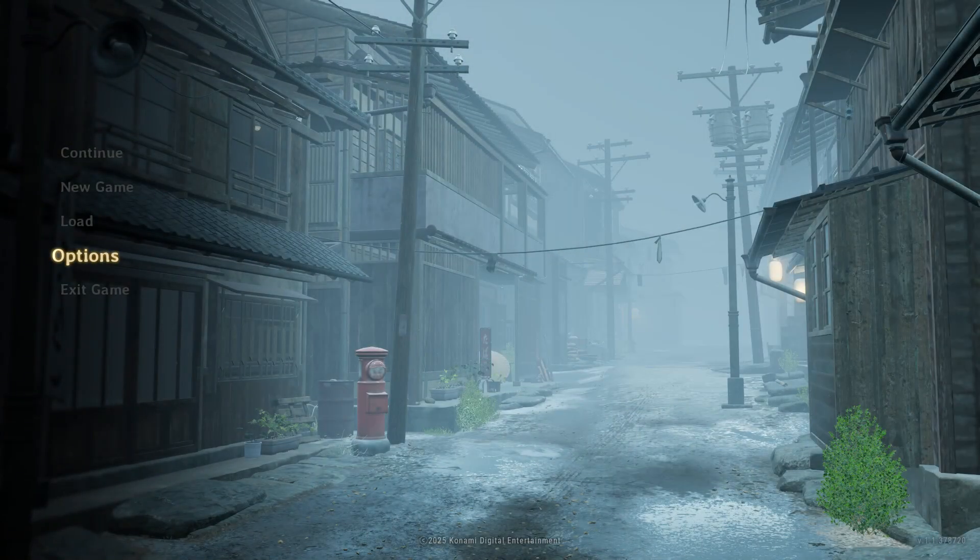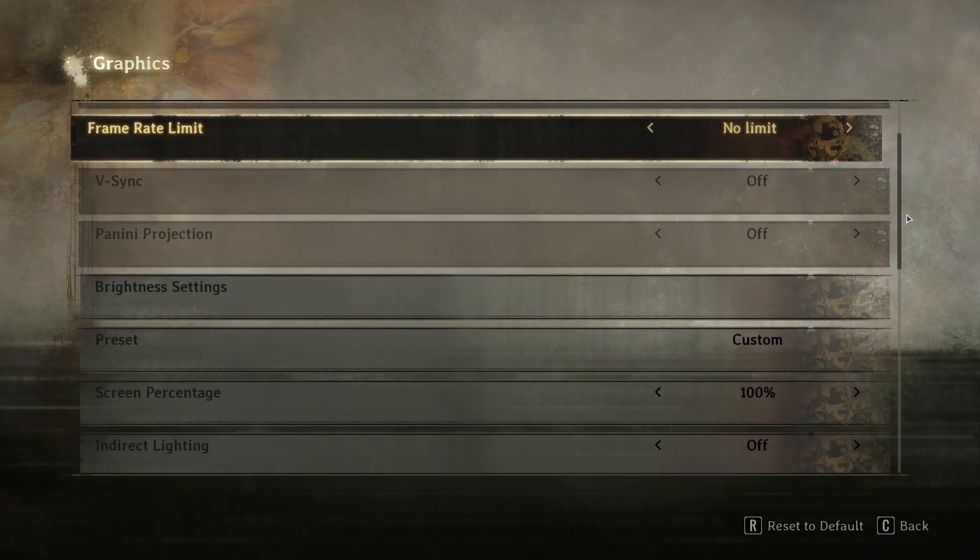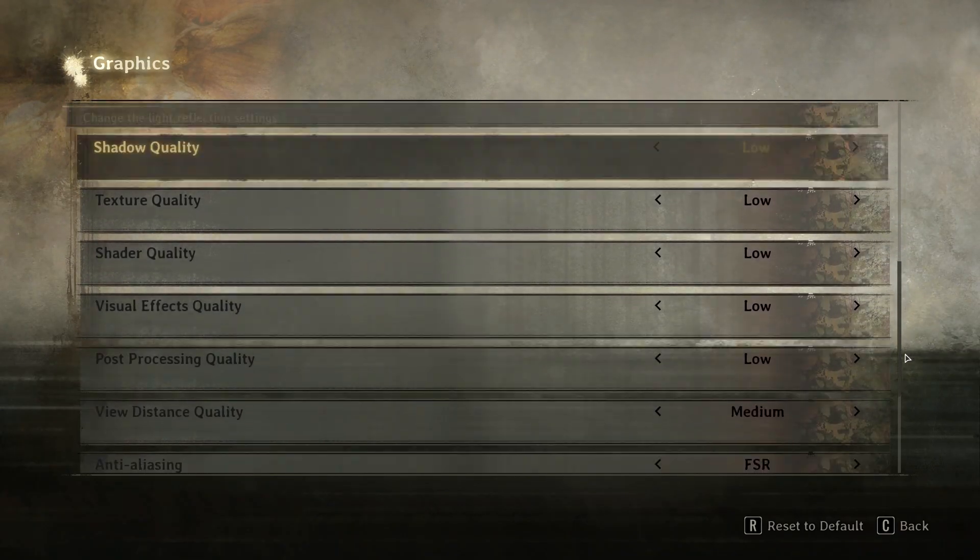First, launch the game at least once. This will generate the config files we need. Then go into Options, Graphics, and set your screen mode to Borderless Window. You will notice there is no frame generation option yet — that's what we are going to unlock.